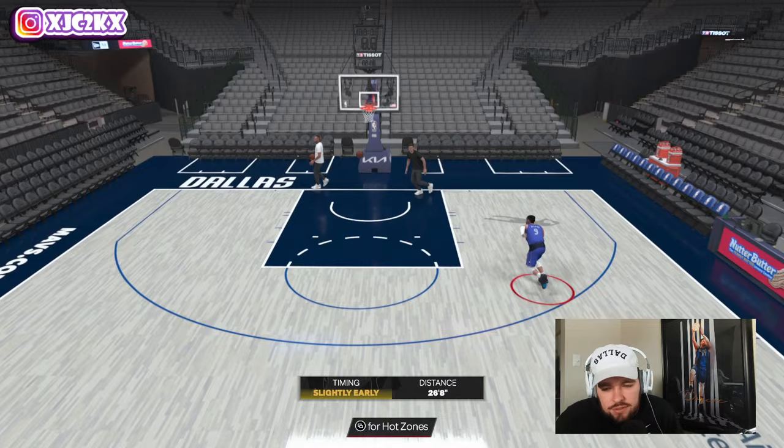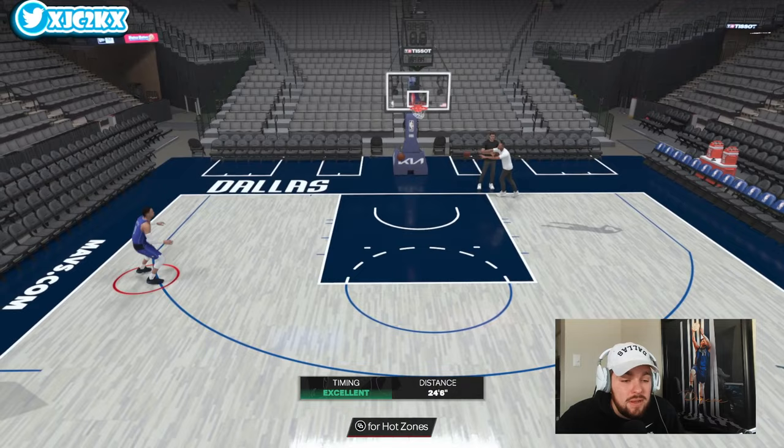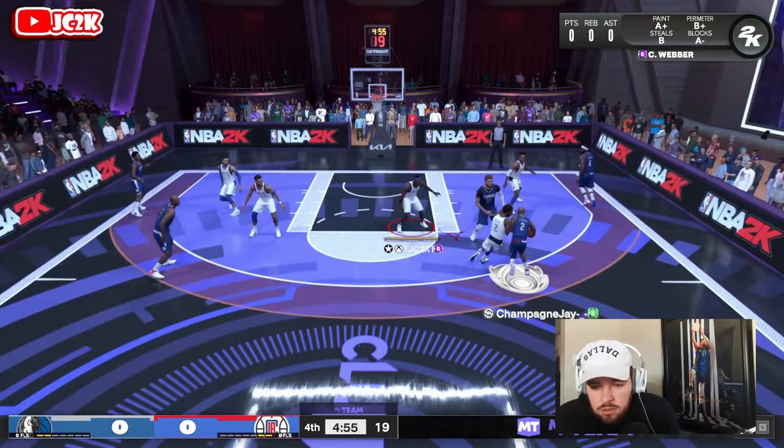He's a catch-and-shoot guy mostly on offense. Decent athlete too — got 75 driving dunk or something like that. This card's gonna be pretty good; he's a solid option in MyTeam. I'm excited to try this card out especially because he's gonna be so good defensively. He might be the best card that came out today. Let's hop into a game and see what Dylan Brooks can do.